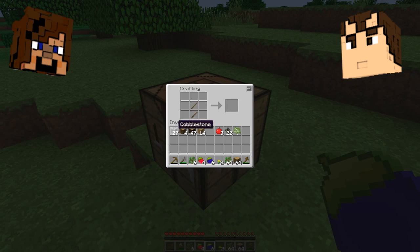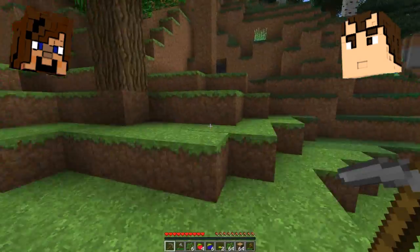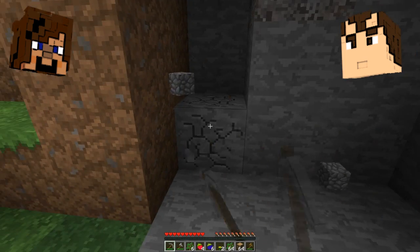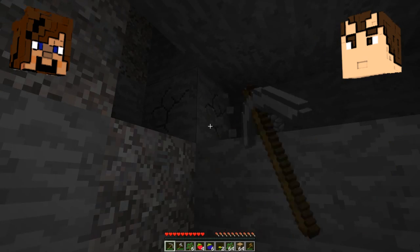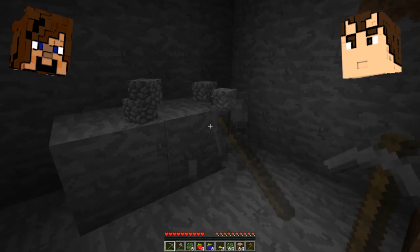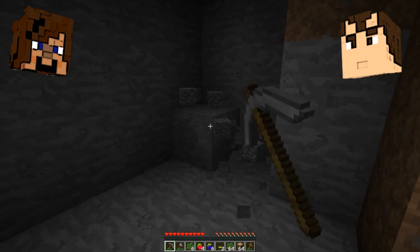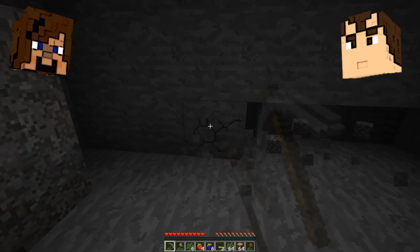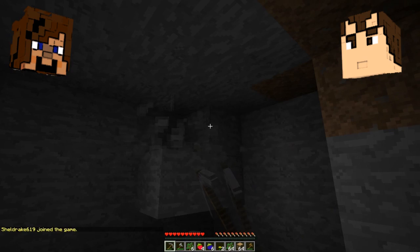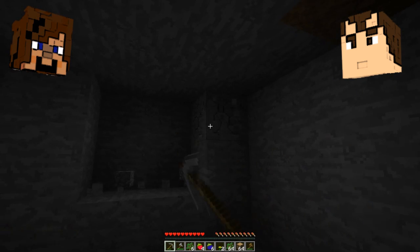I should make a stone pickaxe quickly. I'm just gonna change the settings — no view bobbing or anything else. View bobbing is when your hand goes from side to side when you walk. I really wish I could find some coal. How are we doing on time? About five more minutes. I usually get this weird black screen bug.